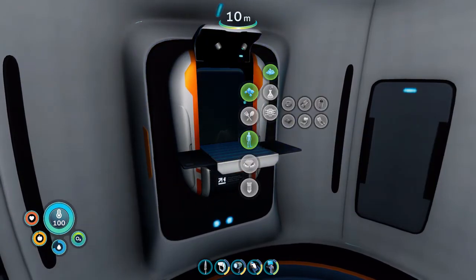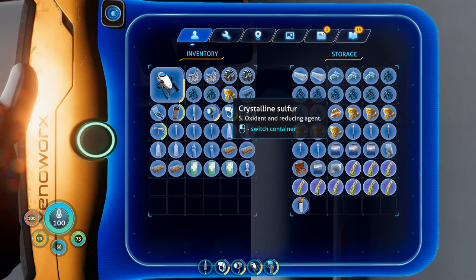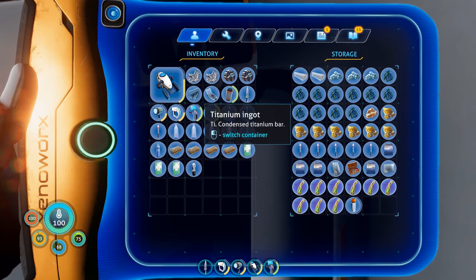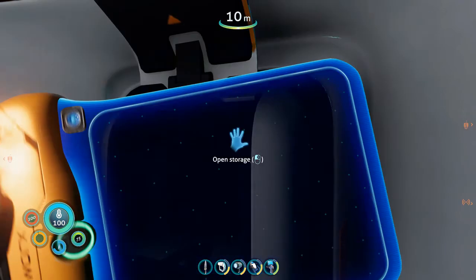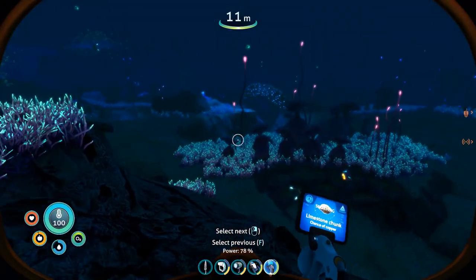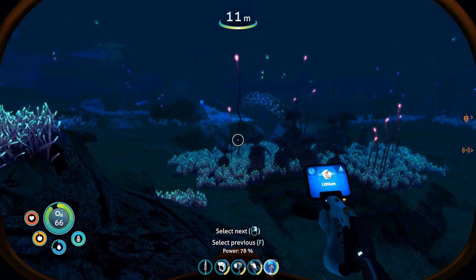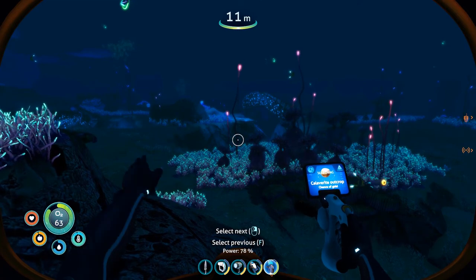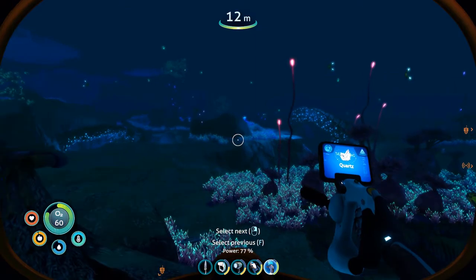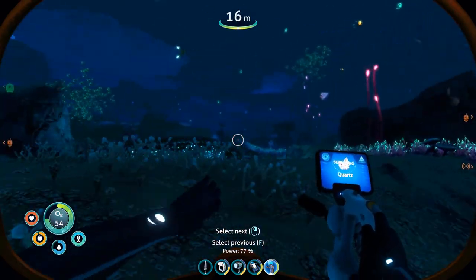I can't believe I had so much of the materials just chilling right here, which is great. I still need glass — I need a couple more pieces of quartz and I need lead. I wish there was a way to just select rather than literally scrolling through all of it. Quartz, that's what I need. I need two quartz, and then I have to try to remember which one of these the lead comes out of.